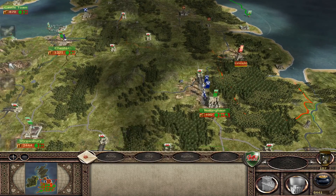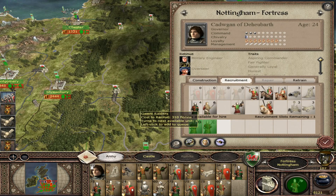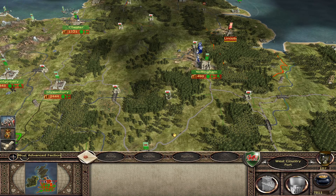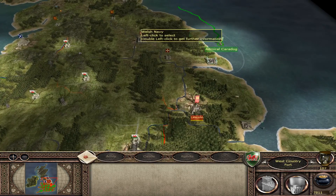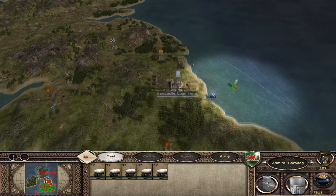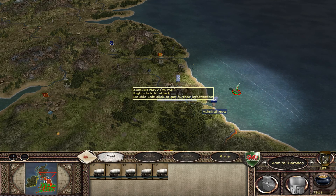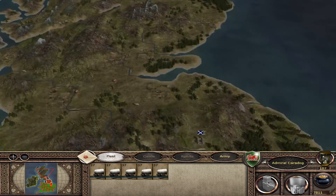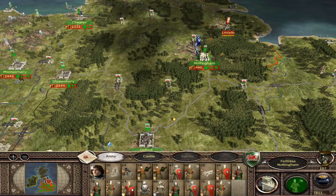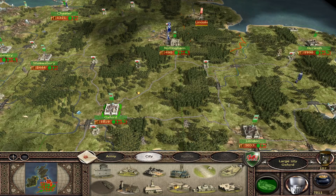I'm surprised we're not under siege - that's probably because he was waiting for his second army to get there. Invasion force, continue north. Newcastle upon Tyne, you have got nothing. Do I keep going, or do I take Newcastle and use that as a base? I haven't gone as far north as I wanted - that's the main point of contention.